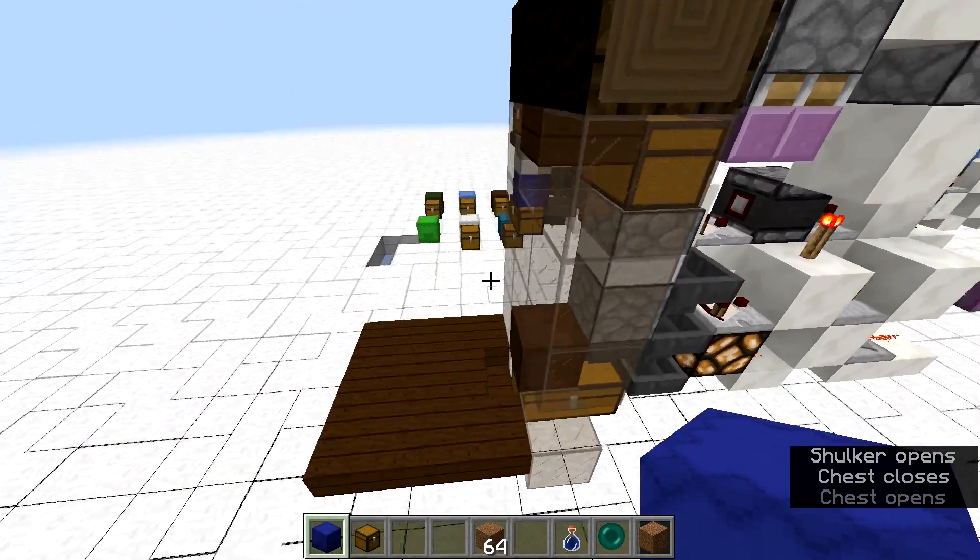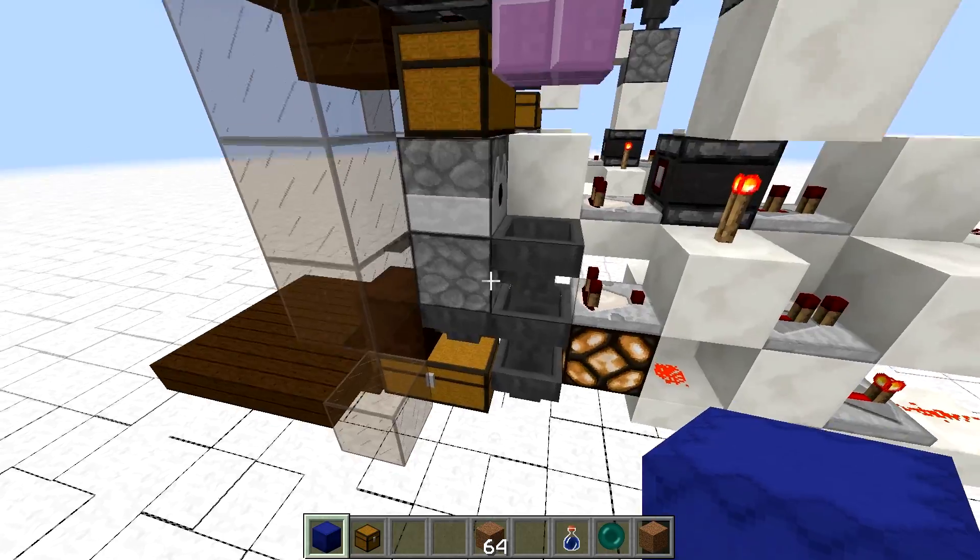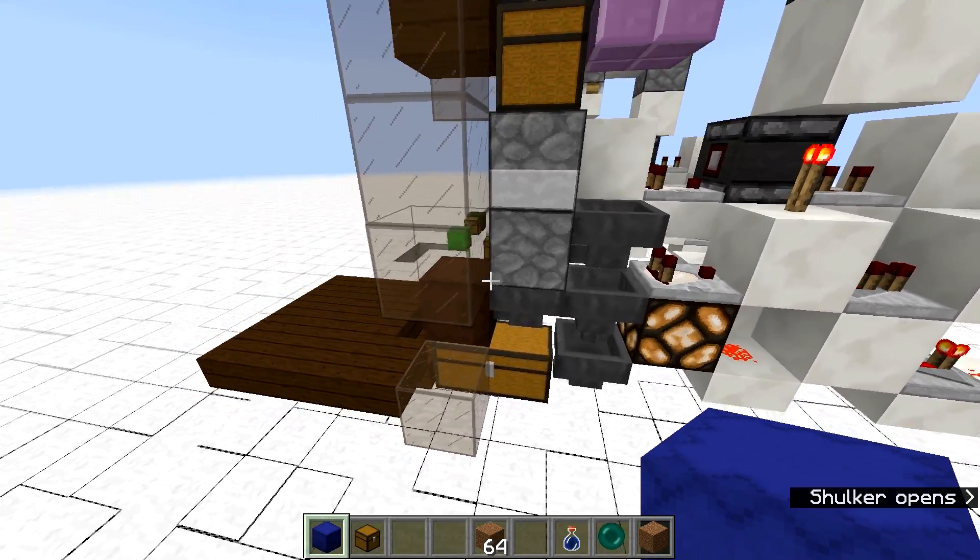So this doesn't need any sorting system, which means that we can use it for any type of items. Non-stackables work as well — that's actually quite important.